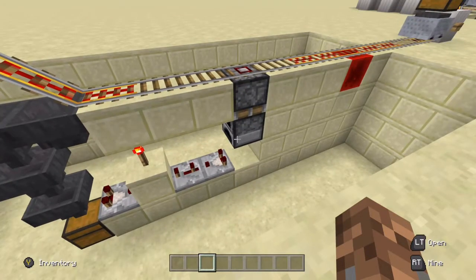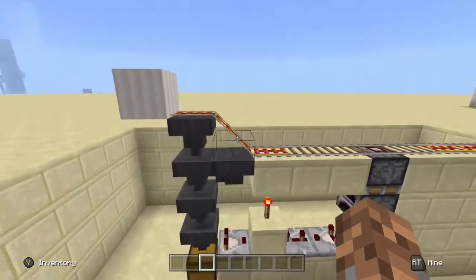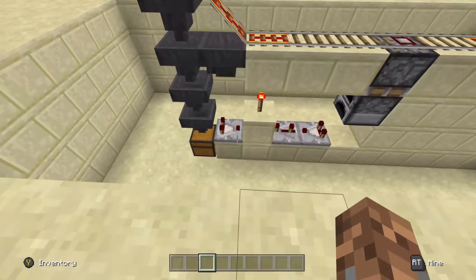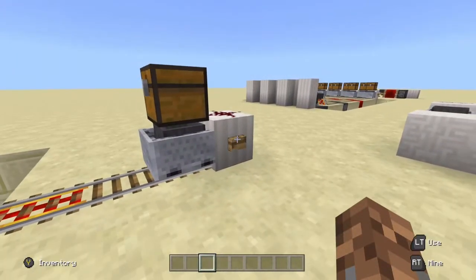The detector rail will activate the piston, which will lower this furnace which has an item in it — this is the cheapest way of getting a comparator signal in Bedrock. Detected by the comparator, it turns off the torch. Once the cart starts unloading items, that will be picked up by the comparator which will keep the torch off until it is completely unloaded.